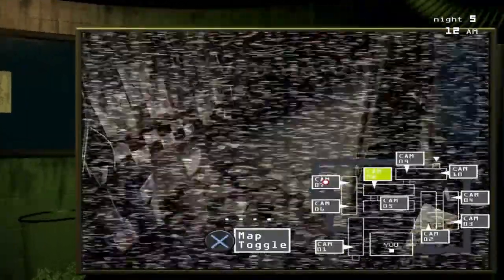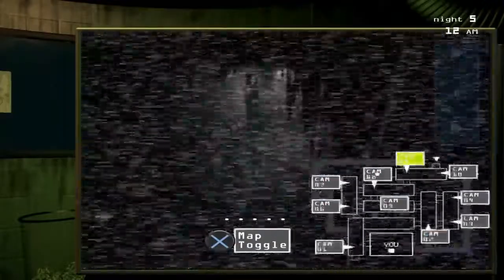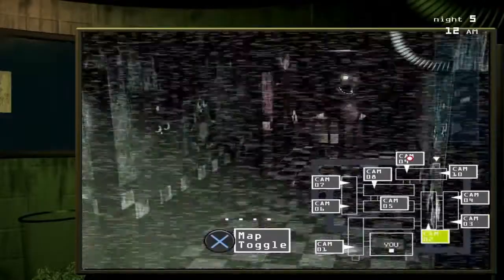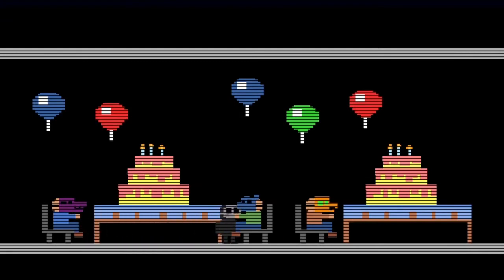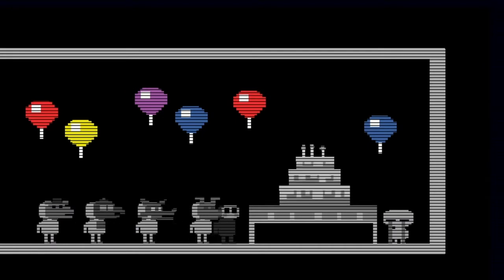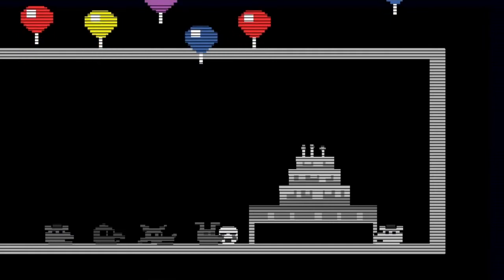What you want to do is get to the Happiest Day minigame. Go to Cam 3 and move the right analog stick in the direction and press Square. So you're at Happiest Day — you're the Marionette, so just keep going right. You will see the Crying Child with all the other children you've made happy. Now their souls are going to rest. We don't know which ending is canon, because remember the interview from Dawko? Scott said he wouldn't answer that one.